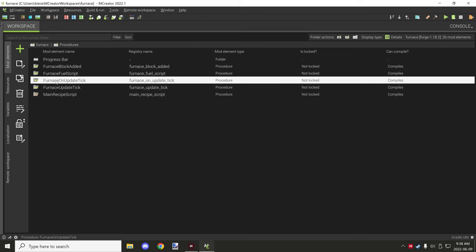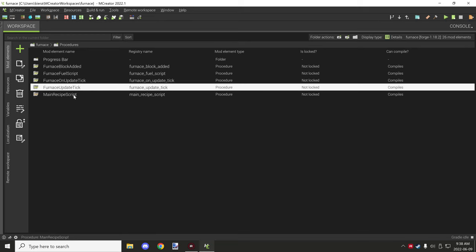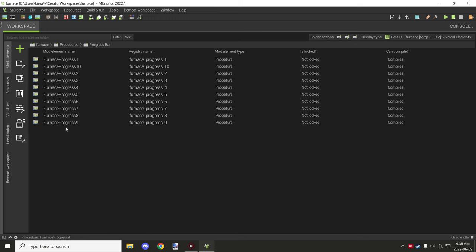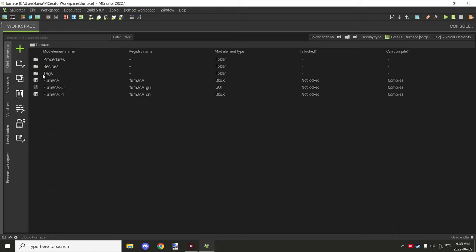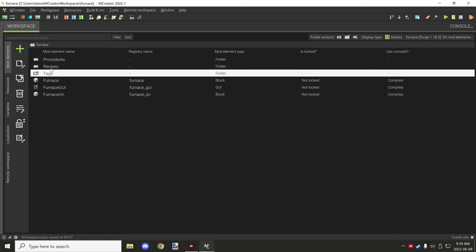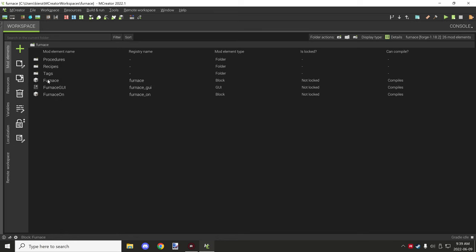The main procedures include: furnace block added, furnace fuel script, furnace on-update-tick (which runs when the furnace is on), furnace update tick for when it's off, the main recipe script where you add recipes, and progress conditions for the GUI images. There are about 10 progress procedures you'll need to import. I'll provide the images in the download. For blocks and recipes, it's pretty standard.